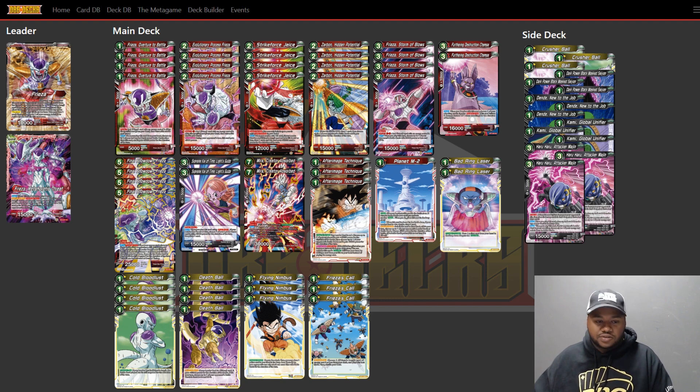Zarbon Hidden Potential fills the two drop spot for when you whiff on going up the chain and have nothing else to do on turn two. It's also red energy and surgical off your leader effect so you don't whiff. When it's KO'd, you draw a card and minus 15k one of your opponent's battle cards — really useful when using your leader ability since you have to KO a Red Frieza Army card. It actually replaces itself, and you can attack with it first before KOing it.